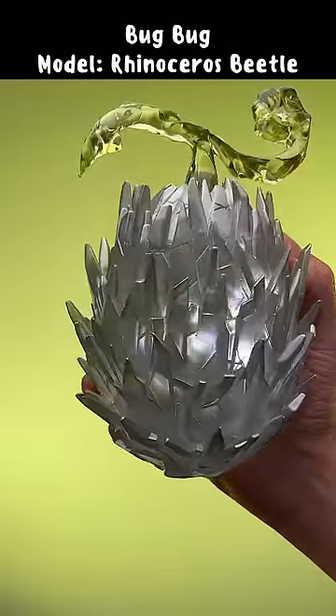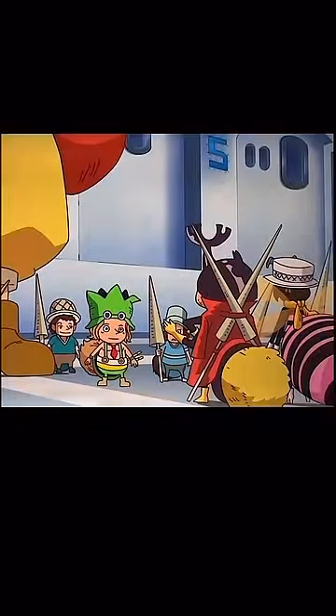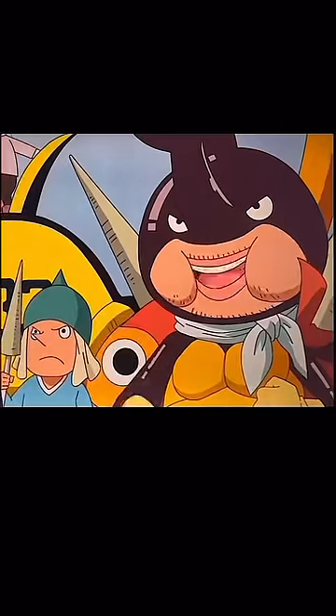Fruit number four: the Bug Bug Fruit, Model Rhinoceros Beetle. This Zoan-type devil fruit allows you to transform into a rhinoceros beetle, greatly enhancing your strength, speed, and power. You've also unlocked your Conqueror's Haki.